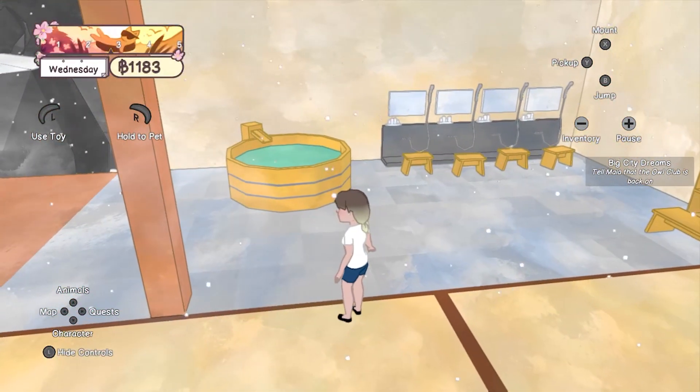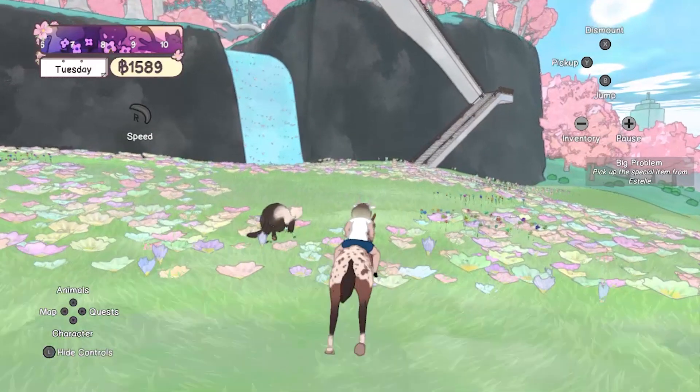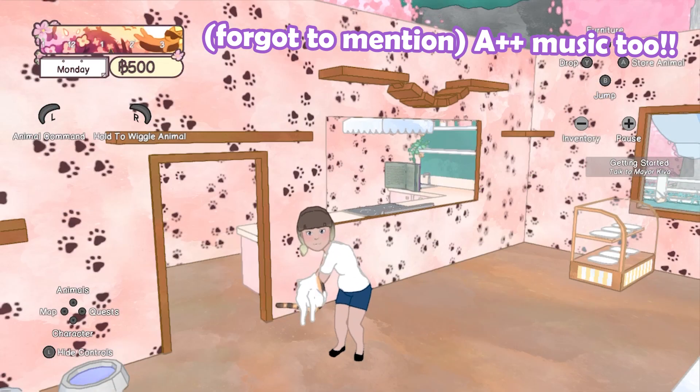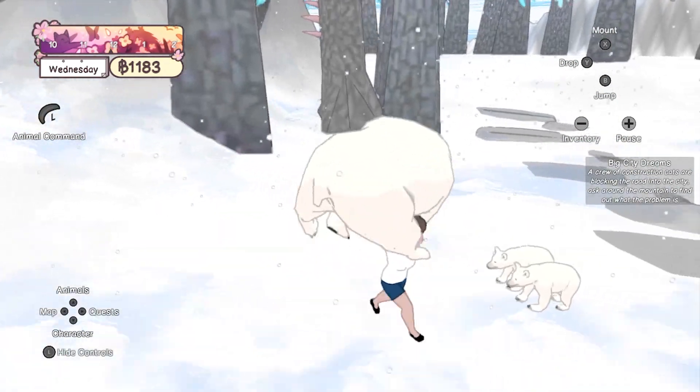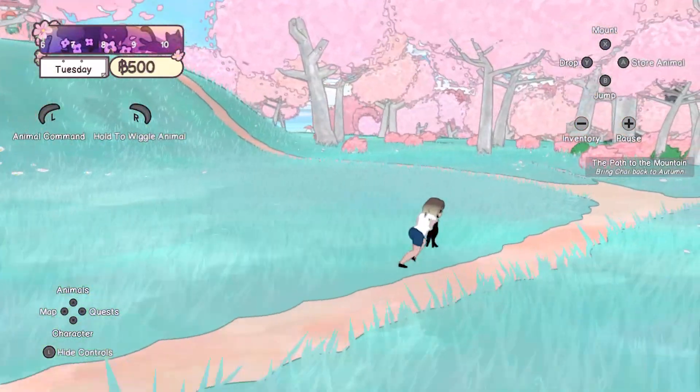Coleco has a beautiful and unique art style that uses pastel colours that really make the world pop. On top of this, the animations have this sort of ragdoll style, and it just makes everything so funny. You can even choose to Naruto run, and you can do it while holding a cat.